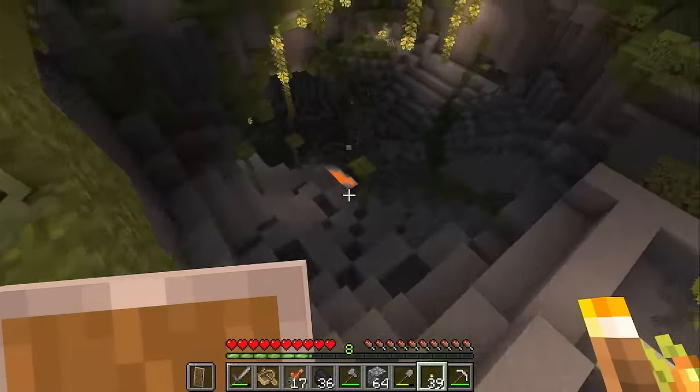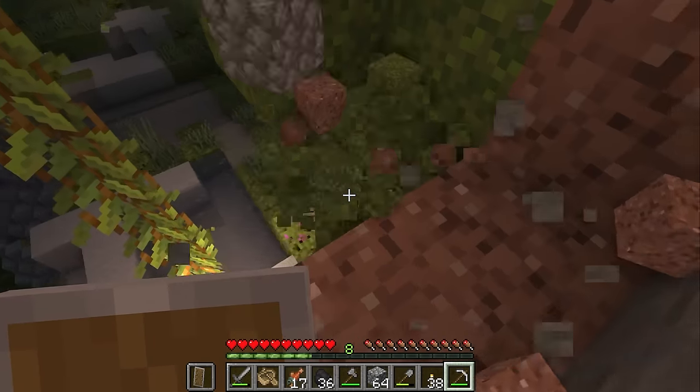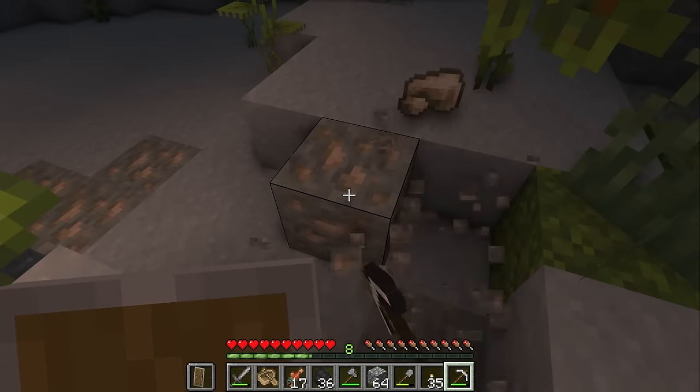Wow, this is awesome. Alright, let's find a way down. I think I'm just gonna carefully dig myself a staircase going down. That way we can get back up easily too. Whoa, this is a huge iron deposit. Awesome.